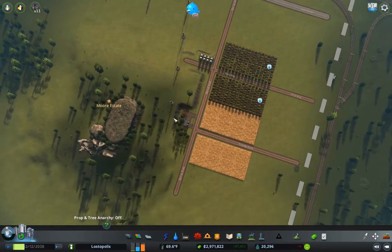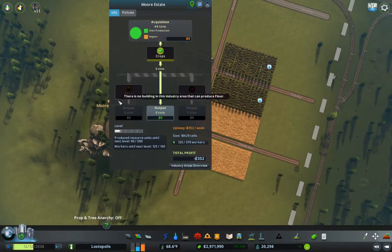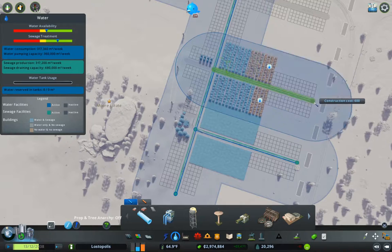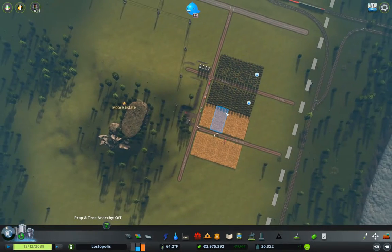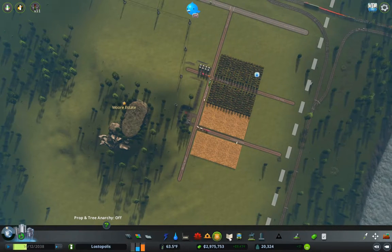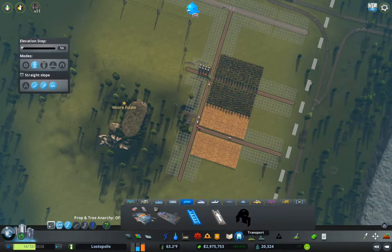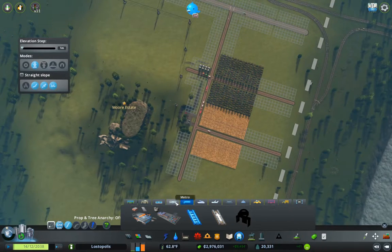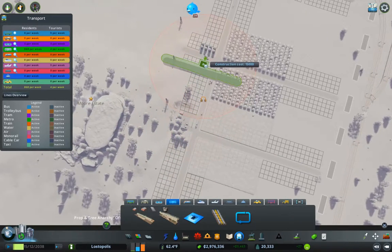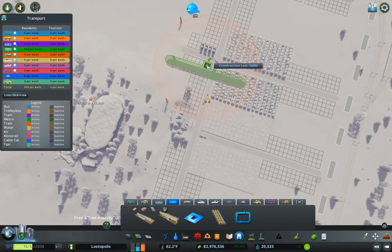Let's look at our industry area — we're not doing much yet because we need water. Okay, we'll bring water up there. We also need to bring workers in here, so we're going to grab metro and put a metro stop right here.